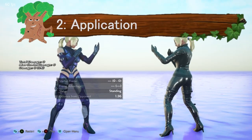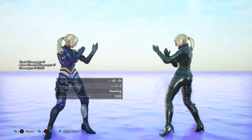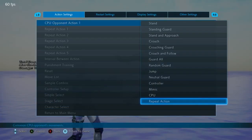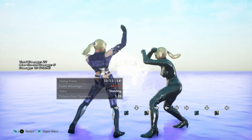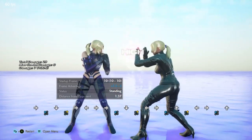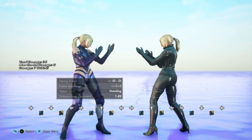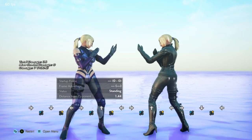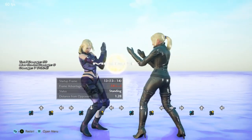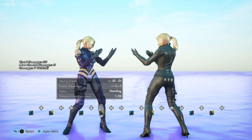We're back to Nina v Nina to talk about the application of this move. First off, of course, it is risky being minus 14. So you need to be very careful on who you use this move against. That being said, it can be a bit fast and some people have trouble punishing it effectively. But once again, like many of Nina's moves, a lot of the cast can launch punish it at minus 14, and it will always leave you close to the opponent. Generally I use it as a whiff punishment tool.